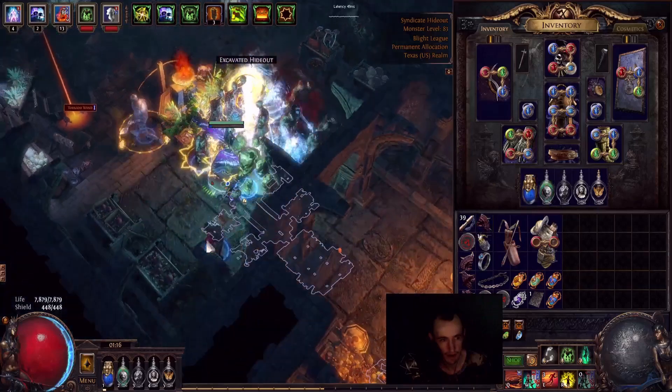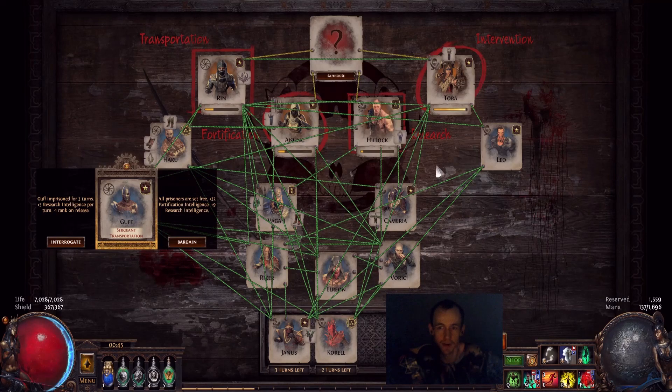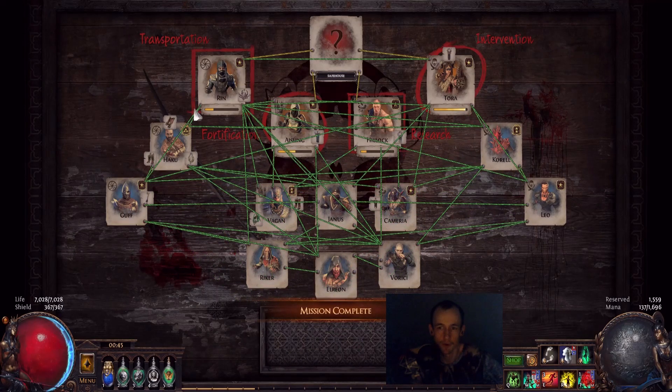Use my kind of Betrayal setup — it's really good at getting all your safe houses quickly. Do not complete the Mastermind. So in this Betrayal — the Immortal Syndicate, June — I have made the craziest June web I've ever done. The amount of trust between all these members is absolutely insane. In this encounter I had four of them fight me, and the previous one on the same map also gave me four. I want to point out: all prisoners are set free plus 32 Fortification Intelligence — so 26% and then 9 Research Intelligence.